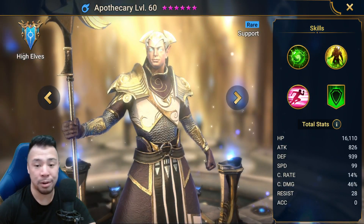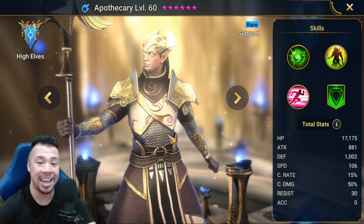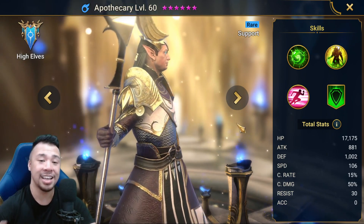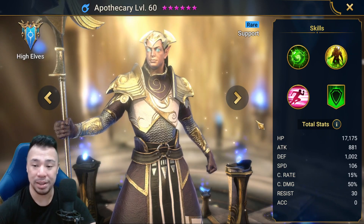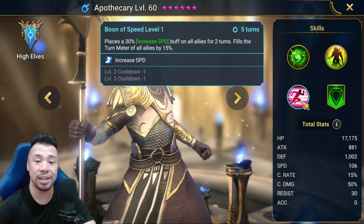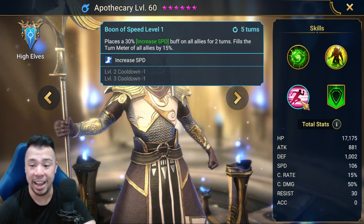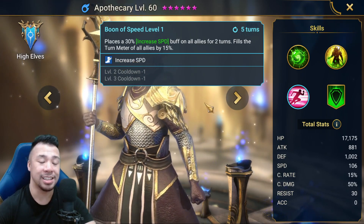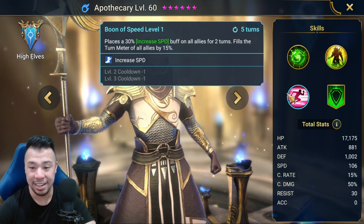Now let's take a look at another popular champion, Apothecary. This guy is a good example of a champion that does not need any accuracy at all — zero accuracy. Any accuracy you put on him will technically be wasted because his A1, A2, and A3 do not place any debuffs on the opponent. Buffs like increased speed do not need any accuracy to be placed on your teammates.